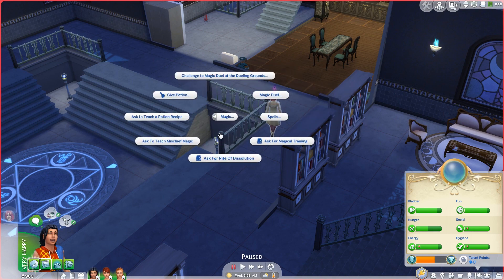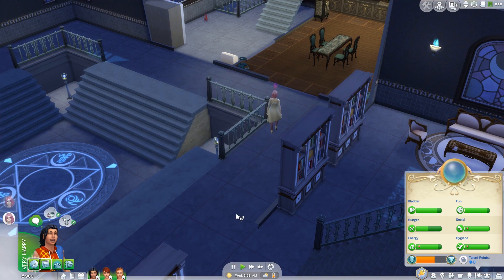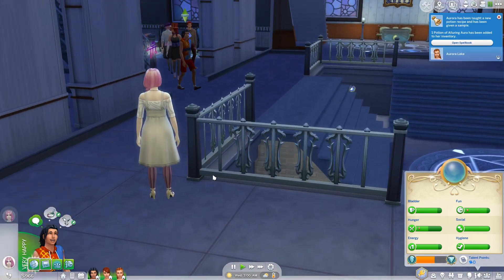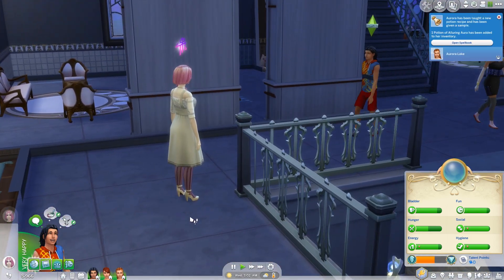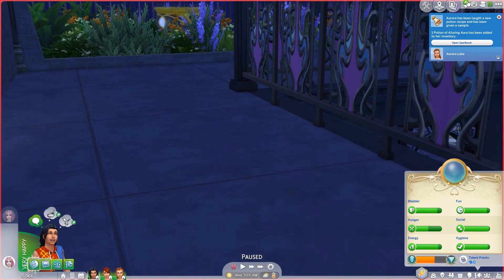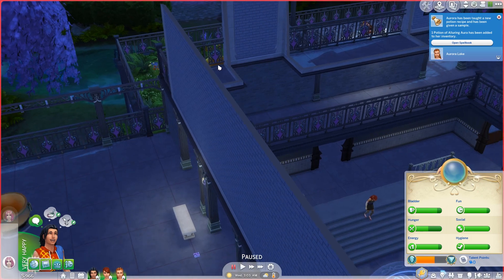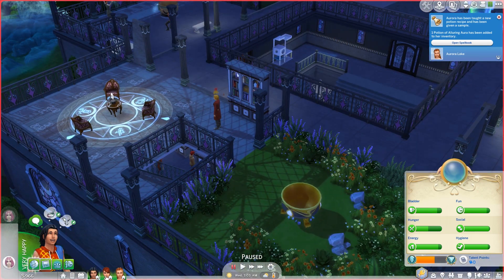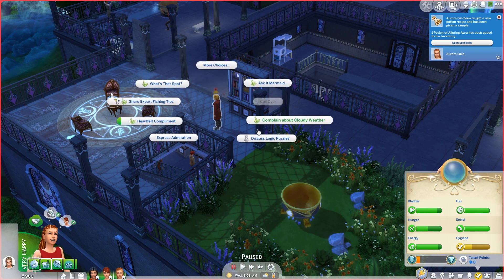See if we can learn one more — get him to learn a little bit more. And she learned the potion of alluring aura. Let's just see if we go up here. Is Morgan upstairs? Morgan is here. Yes, he's back. Aurora, do you know Morgan? You're not friends with him either.